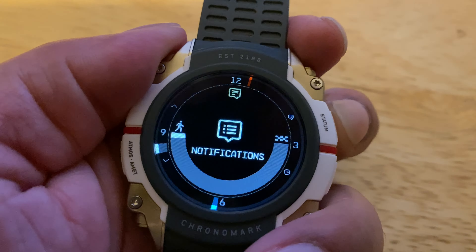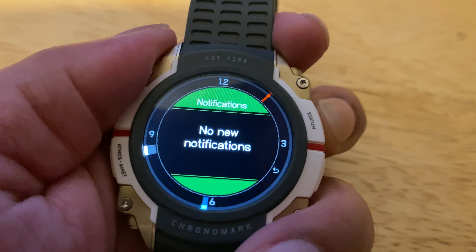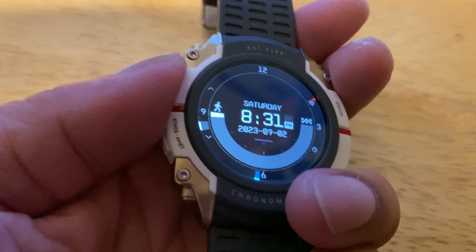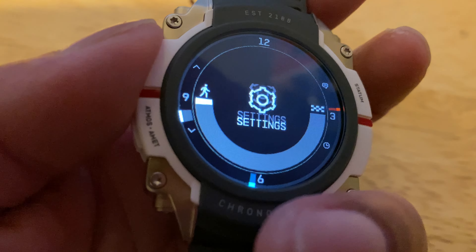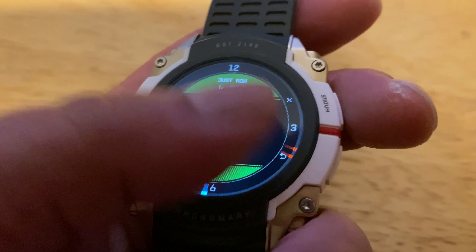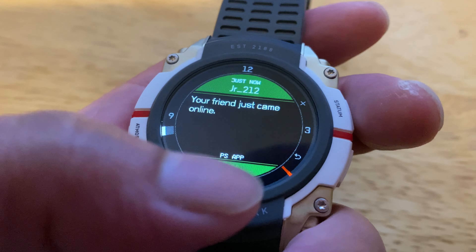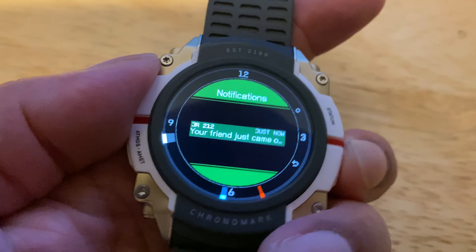Then your Notifications — for example, one of my friends popped up from my PlayStation app. It also shows text messages or when your alarm clock goes off on your phone — it all pops up on the watch screen. Another friend just jumped on the PlayStation app — pretty dope.